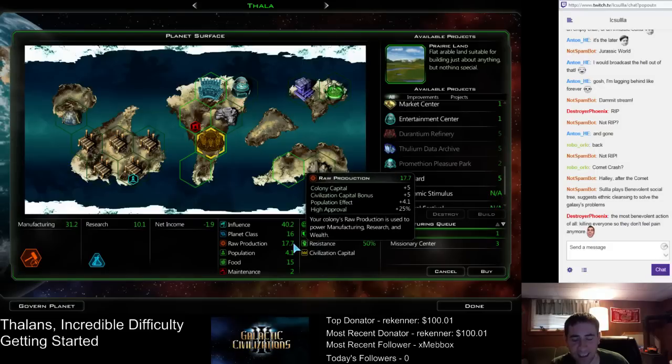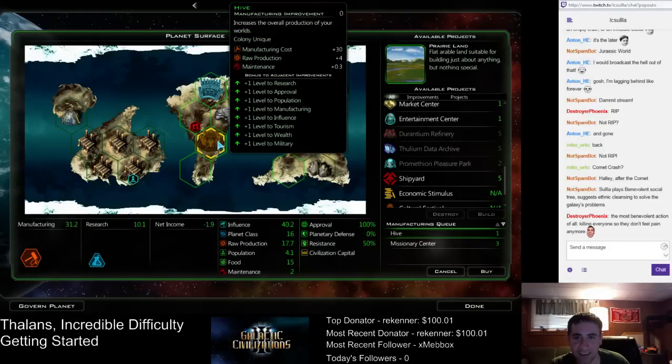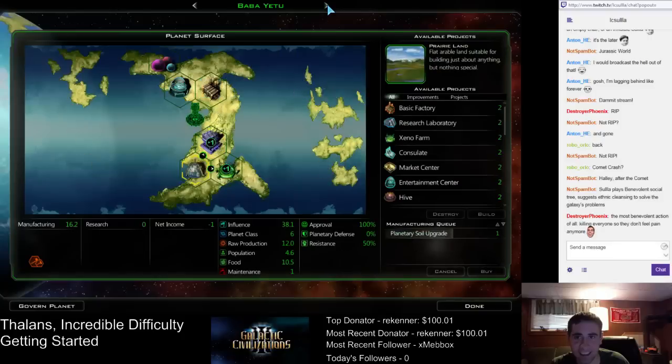What's the raw production? 17. So it's 17 right now. The hive will add 4 to that, so that's like a 20 to 25% bonus from one building. That's really good. Their tech tree is kind of overpowered, I have to admit.